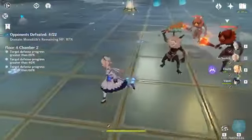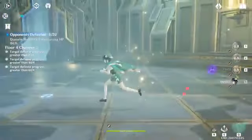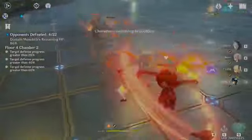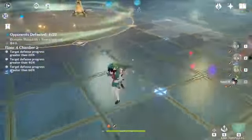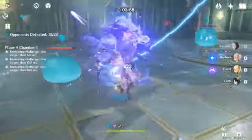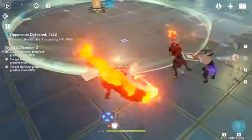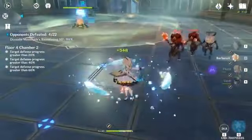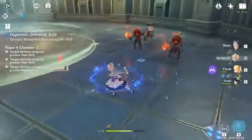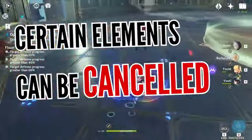Once you start getting into the deeper floors of the Spiral Abyss, you'll start encountering enemies that can apply irritating debuffs — for example, setting your character on fire. Switching to another character won't remove this status quickly, so it's an annoying issue to deal with. Luckily, some characters have the ability to self-inflict a status effect. One good example is Barbara: her elemental skill applies wet status on herself and everyone around her, so if she's on fire, you can use the skill to create an elemental reaction and vaporize the fire away.